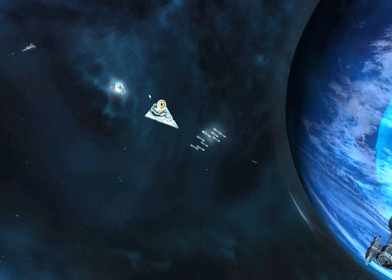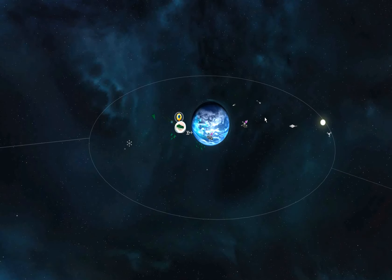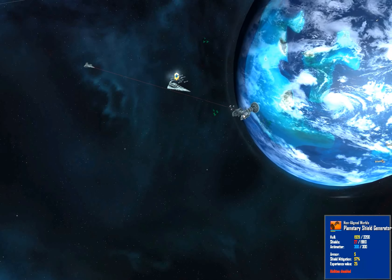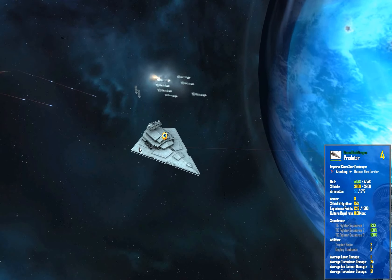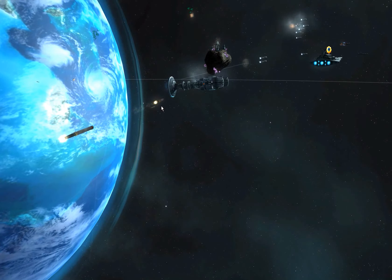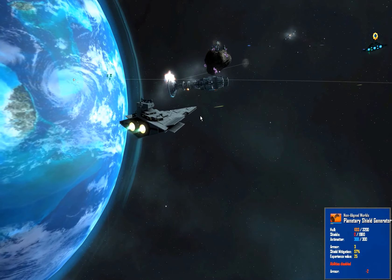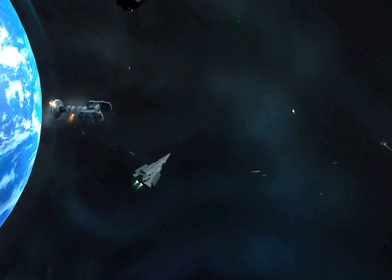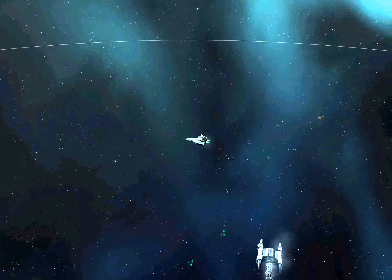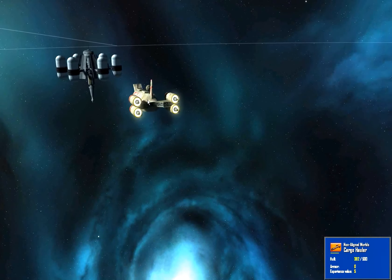Why the hell are you letting this thing just shoot you in the ass? Attack that target! Oh, we have big missiles and fire. Here come the big top heroes. Why are you going over here? Stop, stop, stop. That's one thing I don't get with the AI — sometimes it just wants to go and do its own little thing.